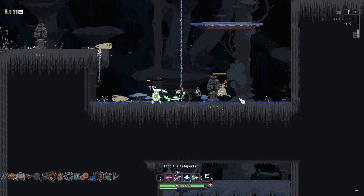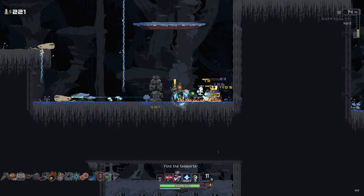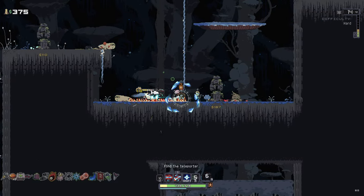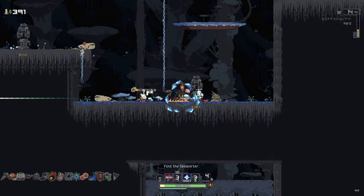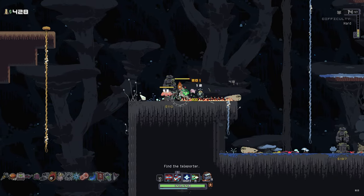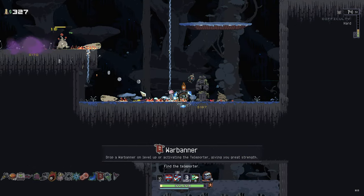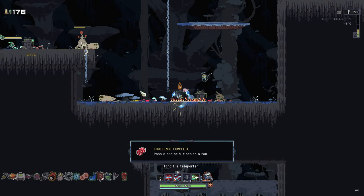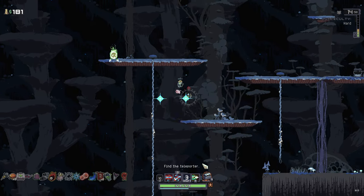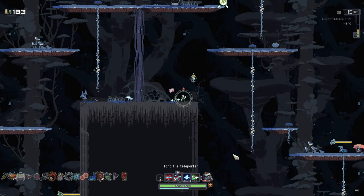Need to kill that little mushroom dude before he... good amount of money now. Another War Banner — lovely. We got Boxing Glove — chance of knocking enemies backwards, dealing extra damage. Very nice. Let's go do our teleporter event now. Can't believe we got a legendary — I'm so happy with that.